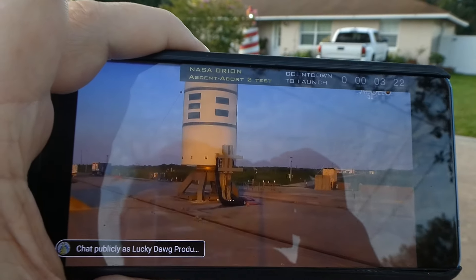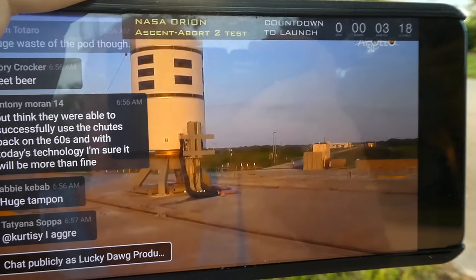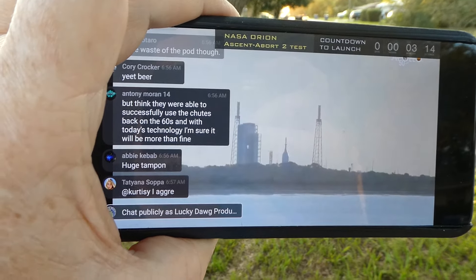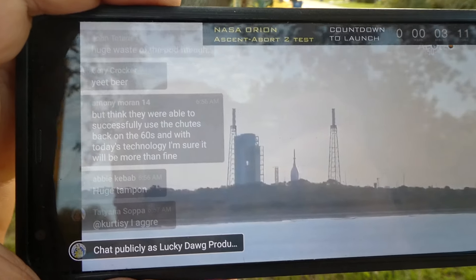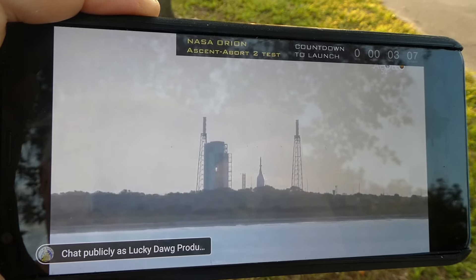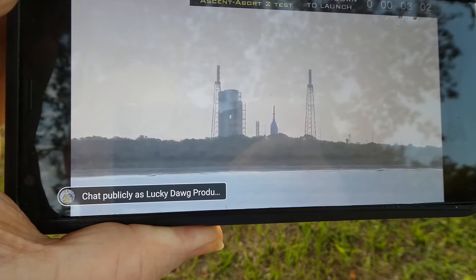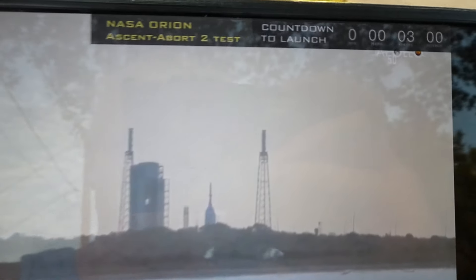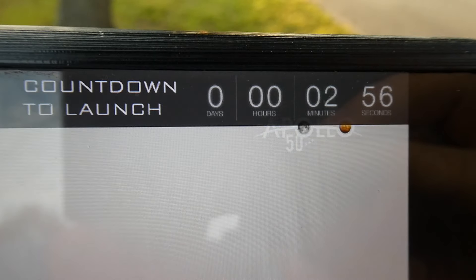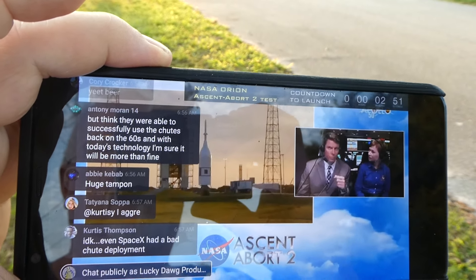Let's talk about once we hit T0, the expectations for what we'll get in the plus count as it goes up. During the plus count, we'll hear the flight test article guidance, navigation, and control operator call out key milestones. We'll listen for the vehicle's altitudes and speeds, and they'll call out when the abort has occurred and the phases of the abort. We'll also hear the test conductor call out the data rebroadcast of the telemetry and the end of the flight test.